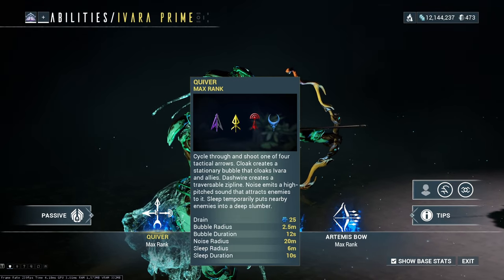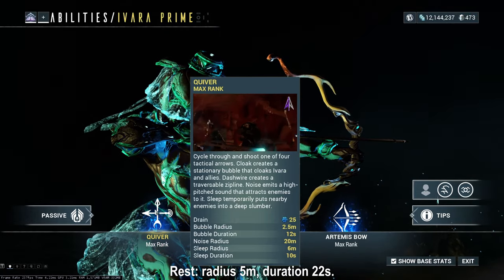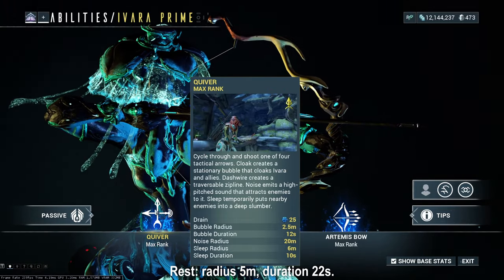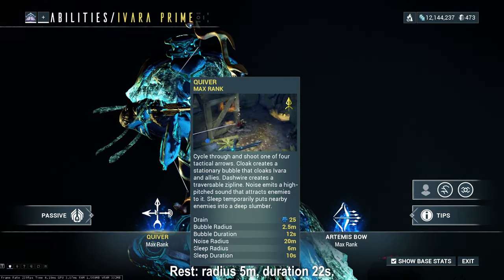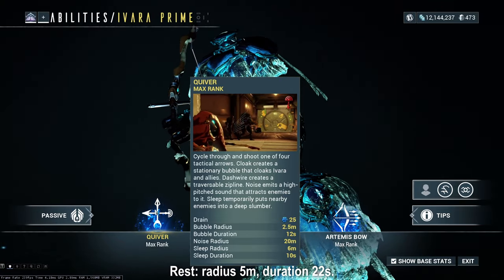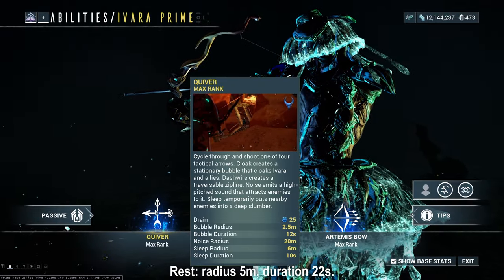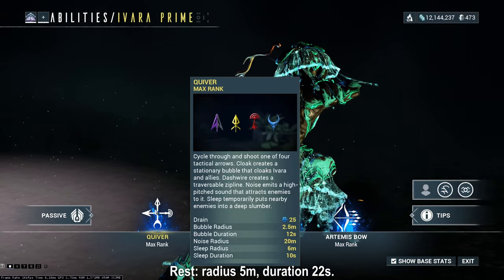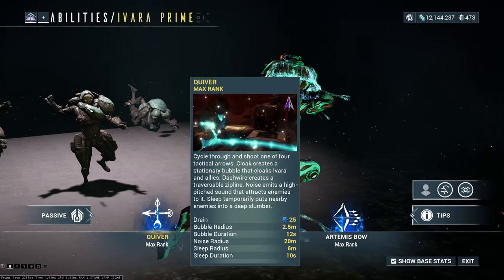The Sleep arrow temporarily puts nearby enemies into a deep slumber — sleep radius is 6 meters and duration is 10 seconds. This is basically the same as Equinox's Rest, with two differences: the sleep radius is negated by one meter on the base, giving you 5 meters instead of 6, and the sleep duration is more than halved compared to Equinox's 22-second base. So it doesn't last very long — they just wake up after a short duration.